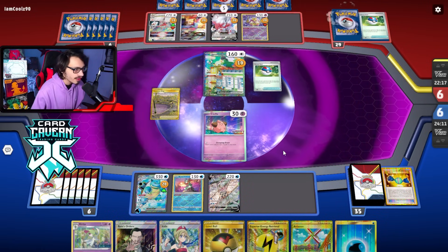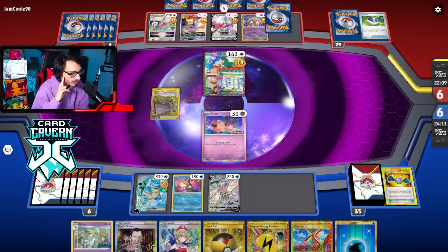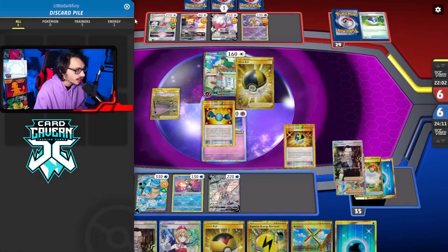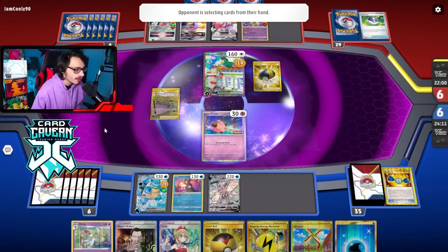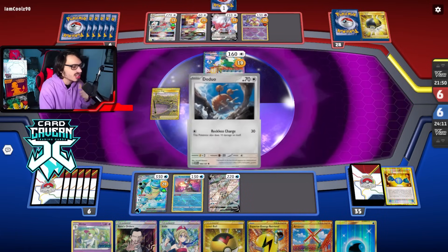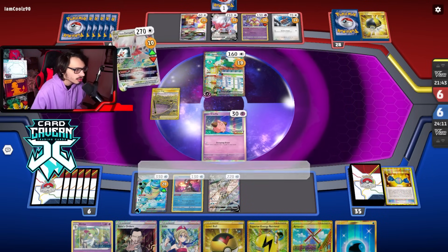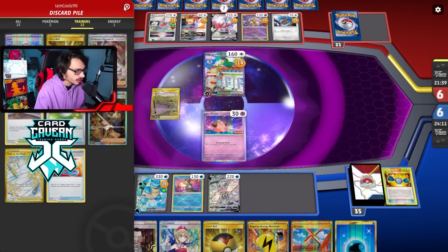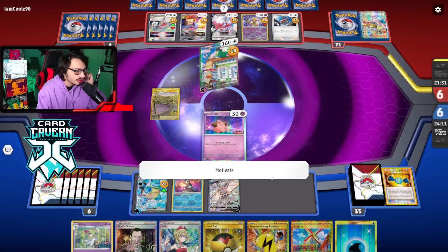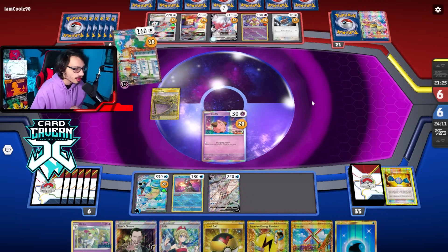There's a Great Ball. They haven't benched a Doduo yet, which is pretty good. Are they going to use their V-Star power here? They've already researched. If they leave Squawkabilly in the active spot, I'm going to knock it out. We could do Greninja this turn — knock out Squovit and potentially a Doduo. If we can find one more energy, I might just Greninja here. We can just go Radiant Greninja. They don't have Manaphy in play, so if they're not going to knock me out this turn, we're going to go Greninja.